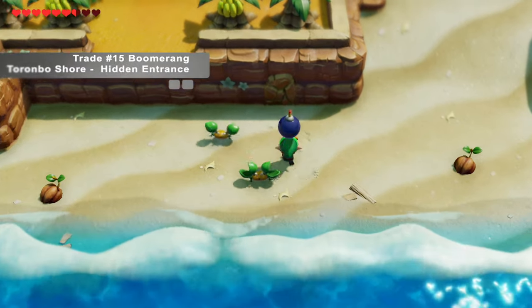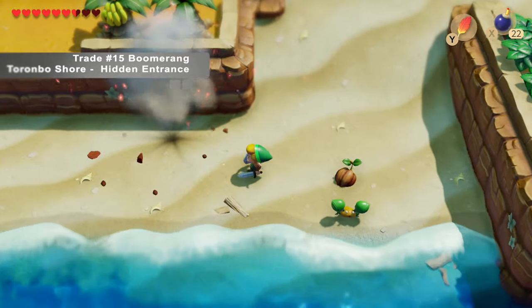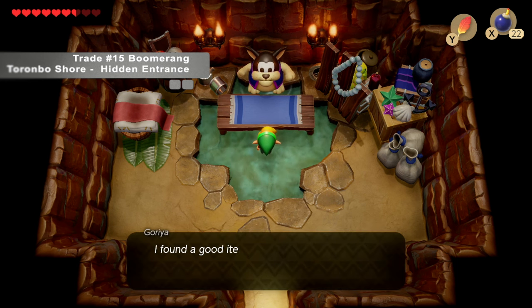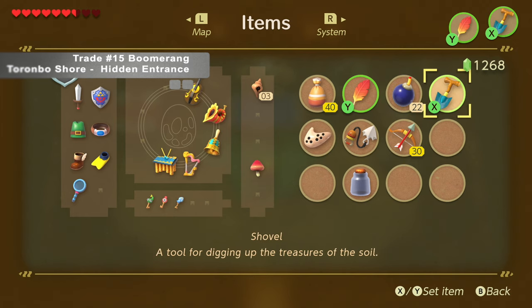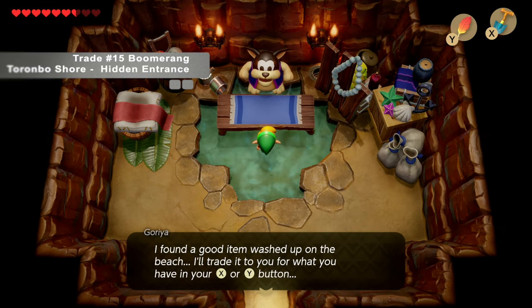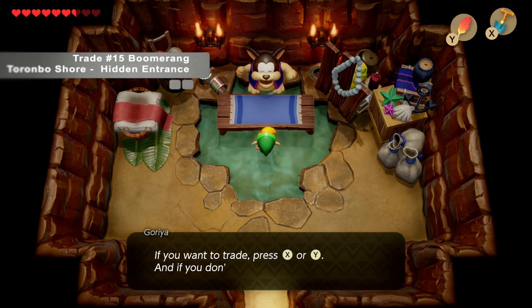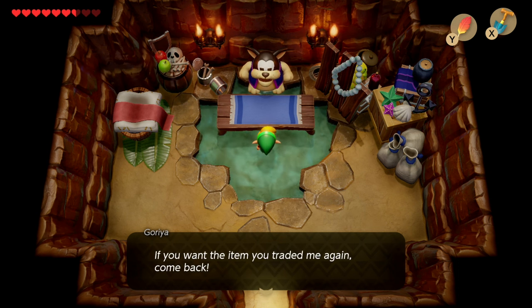Head down to Toronto Bow Shore. By where Sailor the Alligator's house is, you'll notice a crack in the wall — blow it up with a bomb and head inside. We'll find Goria, who's a merchant who trades items washed up on sea. I recommend trading the shovel because we don't need it anymore. Hand over the shovel to Goria and he will reward us with the Boomerang.